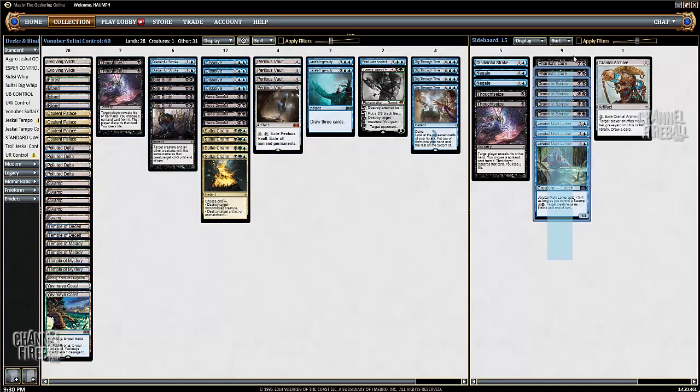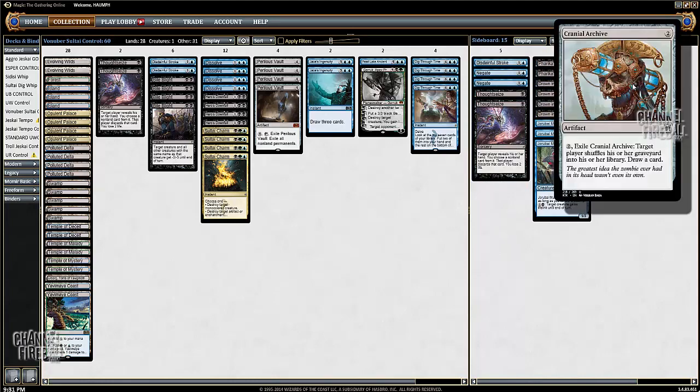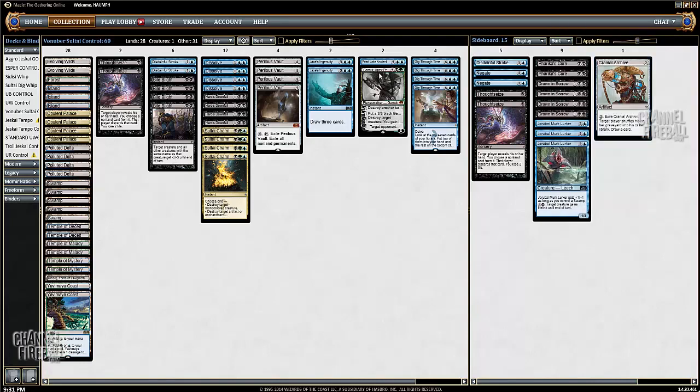Going into the sideboard, we have nine cards against Mono Red: Murk Lurker, Drown in Sorrows, and Freakus Cures — these are against anything aggressive. We board up to four Thought Seizes, a couple of Negates, and a third Disdainful Stroke for midrange decks. We have one Cranial Archive — this could have been another Pearl Lake Ancient, but I didn't want too many sevens. If they Thought Seize our Pearl Lake Ancient or Garruk, we can try to shuffle it back in with the Archive.